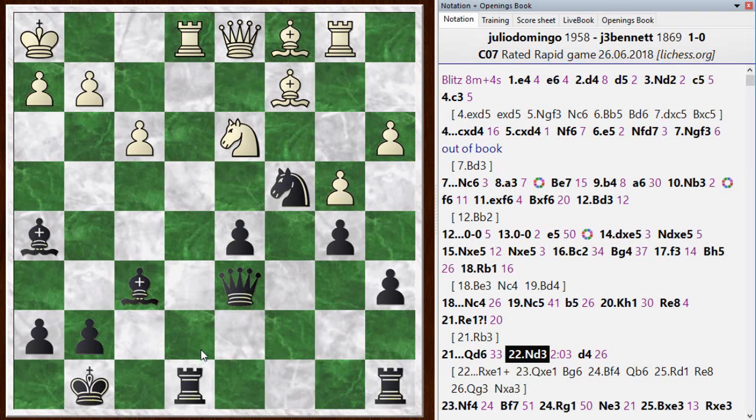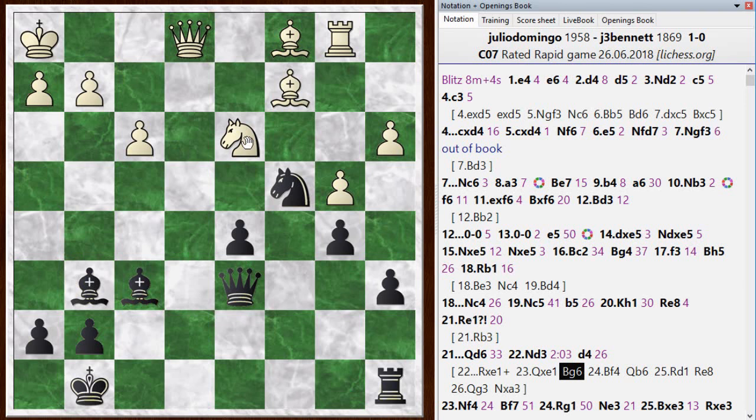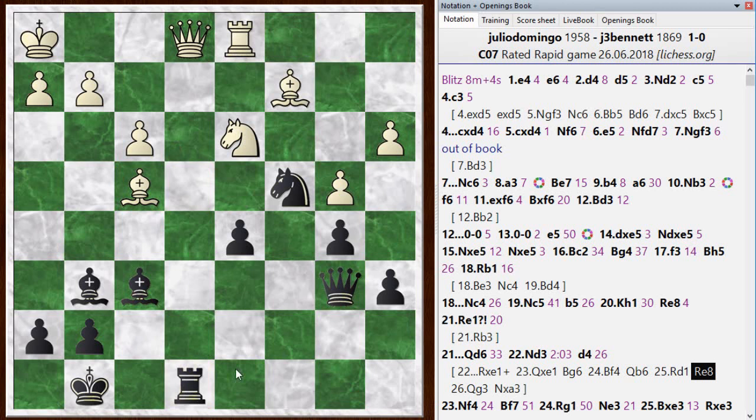The exchange could have happened instead of queen d6, although I think these lines would have transposed because after the exchange it wants to play queen d6 next. So I take, he takes, and I can play bishop to g6, preparing to trade off the light-squared bishop. If this knight moves, maybe putting some pressure here. Bishop to f4 hits my queen, queen to b6, rook to d1, rook to e8 hitting his queen — that move has probably been lurking at the back of my mind for a while.